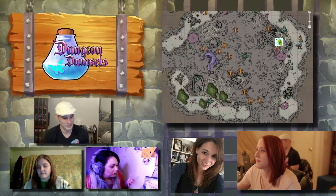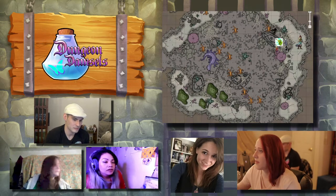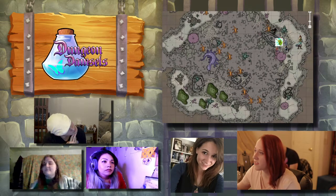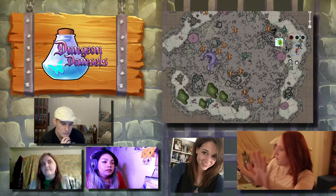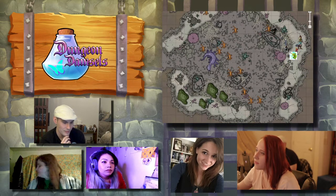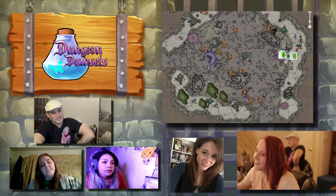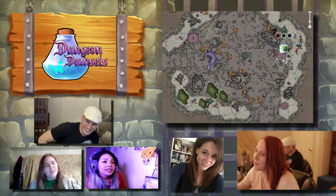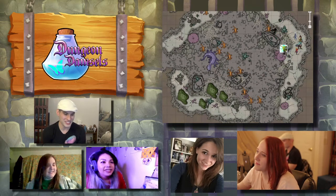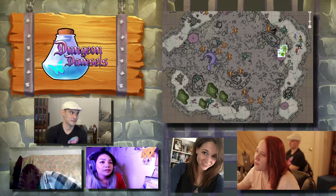It's a Dex check — plus five, so 19 with Acrobatics. Kyanthi springs between the rock and the cliff face, one foot on each wall, pacing upward and climbing onto the cliff face. Ellie goes up the mushrooms — boing boing boing — but I make a Dex check and get a seven. You fall off the mushroom, those springy mushrooms too much.